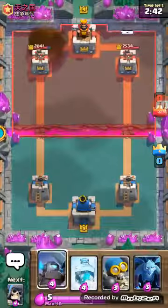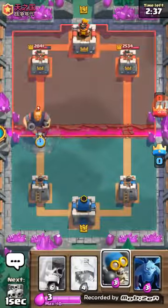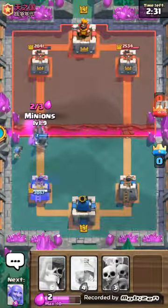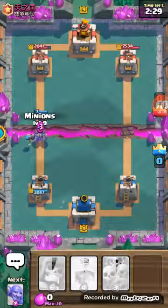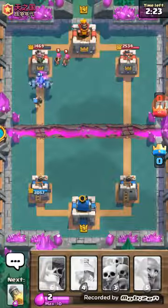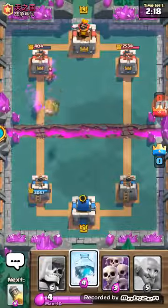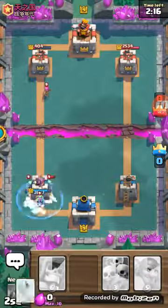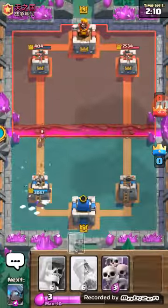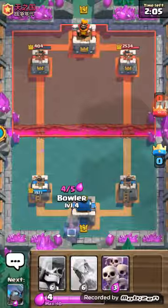So I'll drop the Mini Pekka here, together with the Bomber. They shall handle that and I'll drop the Minions right over here. The Mini Pekka did some damage but I might be able to get this tower — I'll freeze that. So I'll be placing the Boulder just right now.